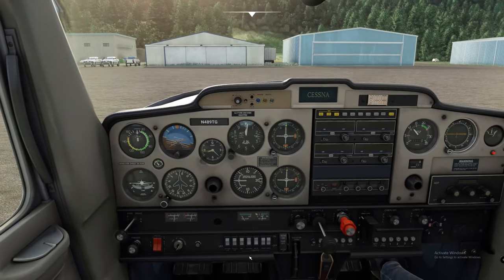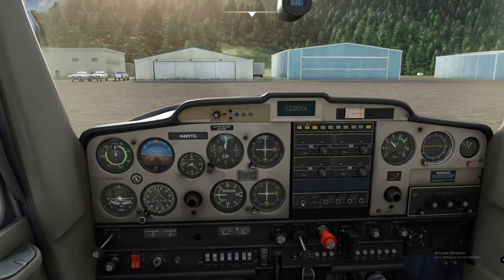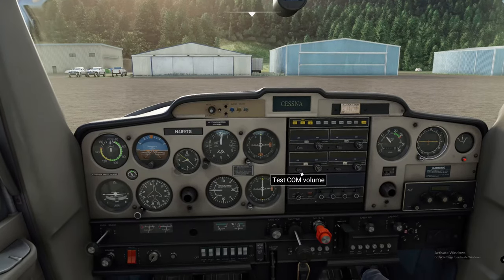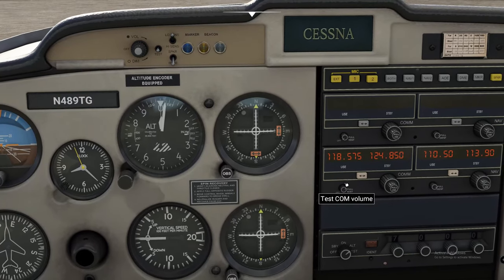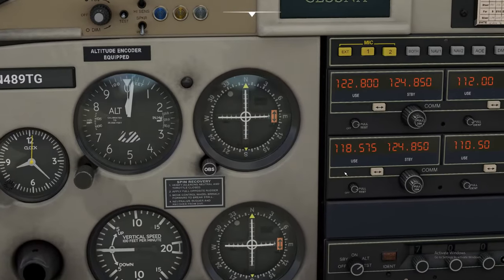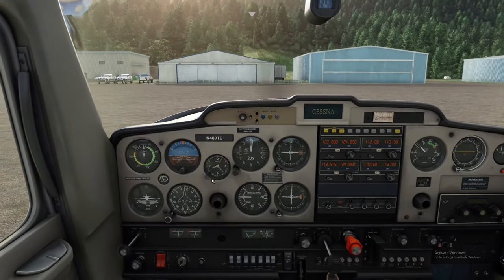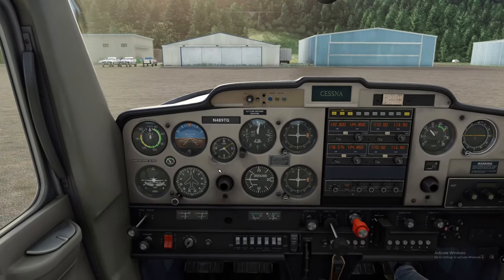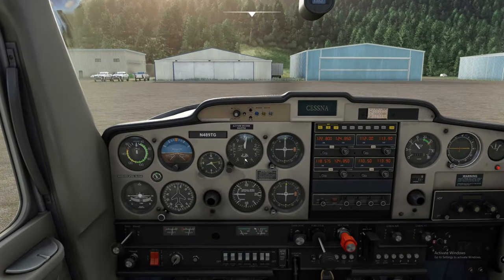Now while we're warming up here, we can go ahead and turn the nav and taxi light on. Turn our transponder into altimeter mode. Go ahead and turn on our radios. Because we're using custom weather today, we're just going to go ahead and hit the B button and that is going to set our barometer for us.